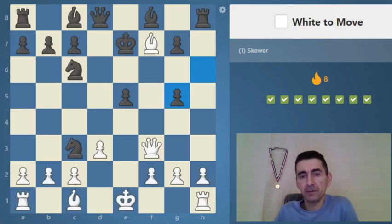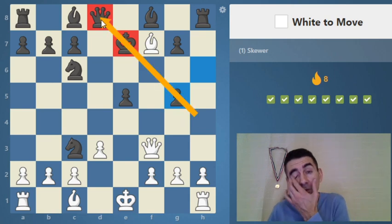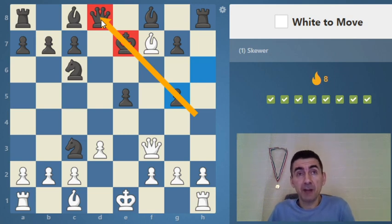We looked at skewers on ranks and files; here comes the first one on the diagonal. Look — there are two pieces on the same diagonal. We can make a skewer on the diagonal if we can put one of our pieces there. An important truth: only line pieces can make a skewer — only bishops, rooks, or queens. A pawn, knight, or king cannot make a skewer. Here comes the bishop move and it wins the queen.